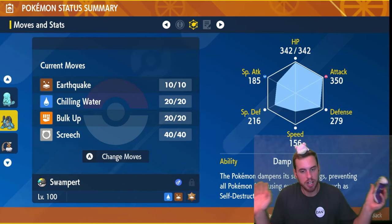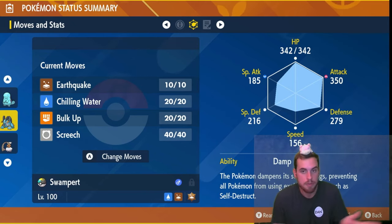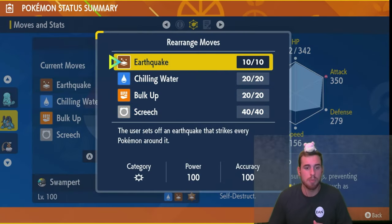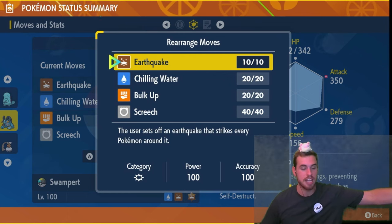This is a physical attacking build. Yes, we're using Chilling Water, which is a special attacking move, but we're not trying to use it for damage. The ability for Swampert doesn't matter — Damp is fine, Torrent is fine. For moves, we have Earthquake as our main attacking move; it does a lot of damage and doesn't hit our allies in Tera Raids.